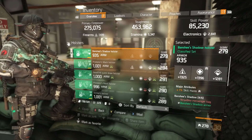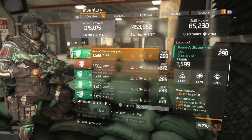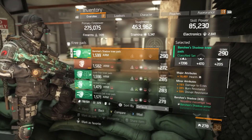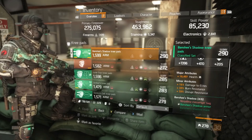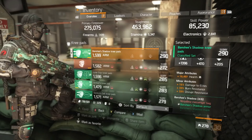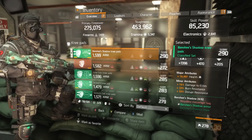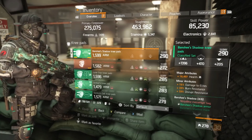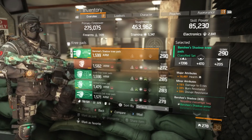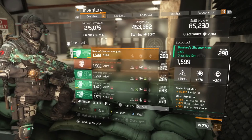For knee pads, health as a major attribute is a no-brainer. For minor attributes, I advise damage to elites, burn resistance, and shock resistance — burn and shock resistance are two of the most valuable minor attributes on knee pads for PvP. Damage to elites is valuable since every environment is hybrid: even in the dark zone you'll encounter NPCs, except in Skirmish mode. So damage to elites is a really positive roll here.